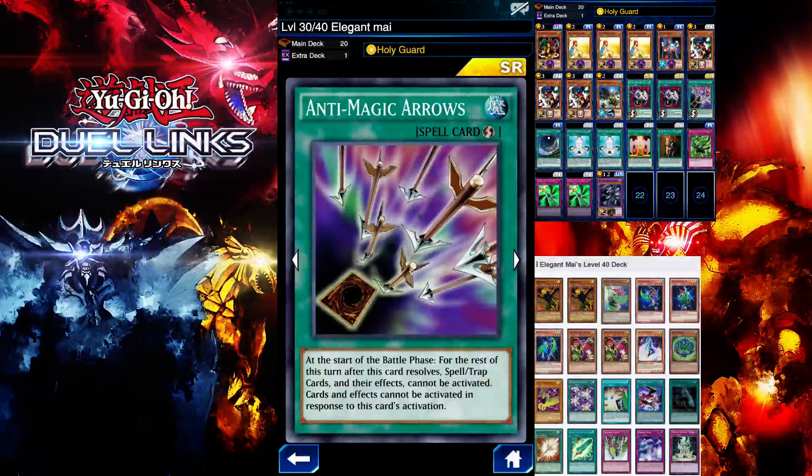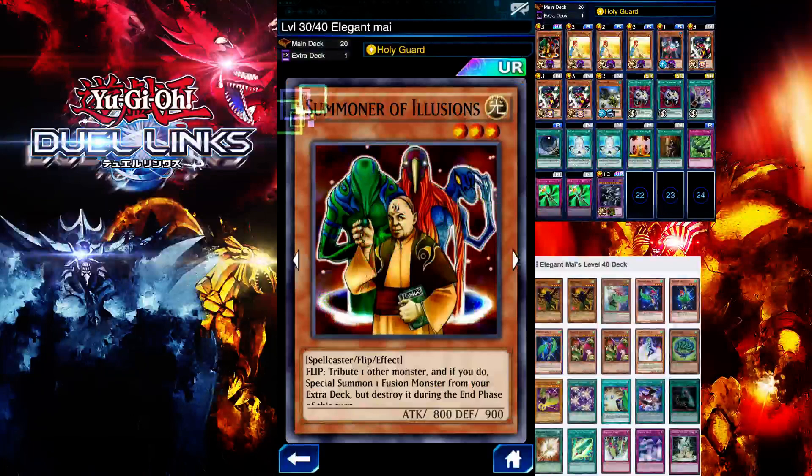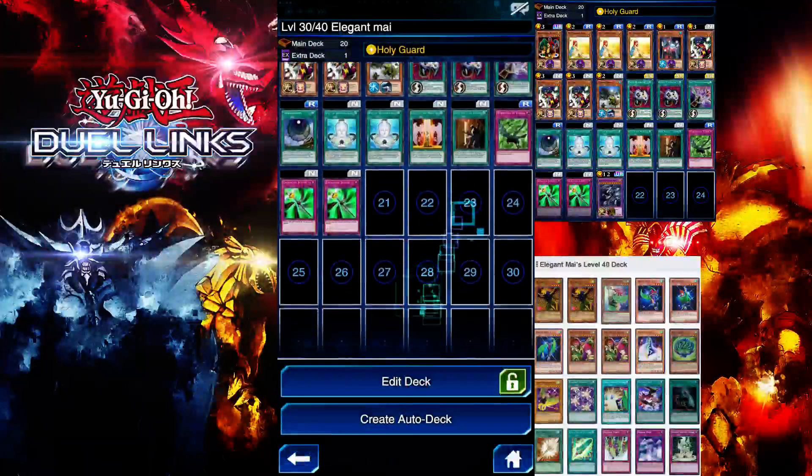I'm running Anti-Magic Arrow so I can go for a direct attack on the master without having to worry about his back row. If you don't have this card, you can use Storm — I was using Storm in a previous video and it should work. I'm also using Summoning Illusion to get a fusion monster from the extra deck.